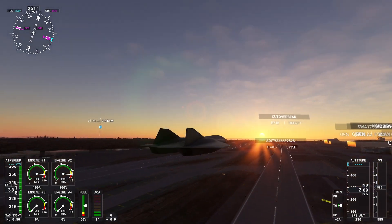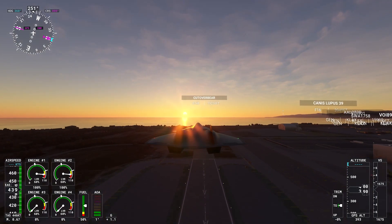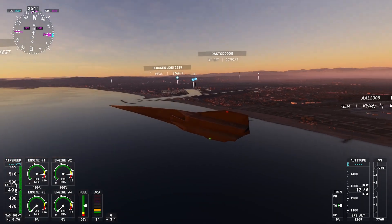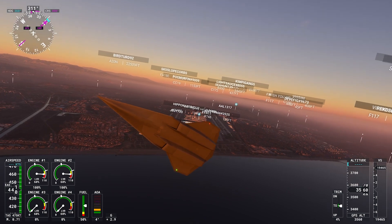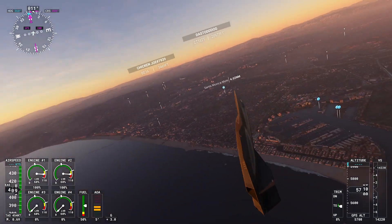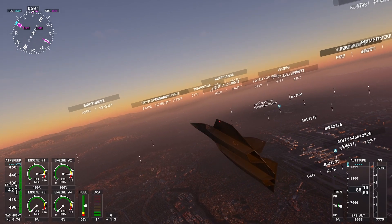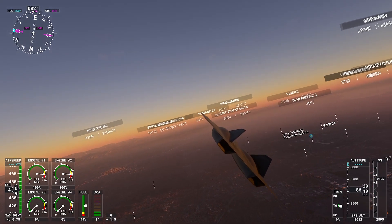Landing gear up. Look at that sunset — god this game looks so good. Let's turn around and head east. It's funny flying out of LAX on Microsoft Flight Sim, it's so crazy. There's always a bunch of people out here, so many people are flying around. So if you're ever looking for an airport that's busy to fly out of, come to LAX — it's always busy over here.